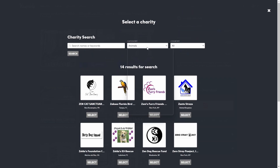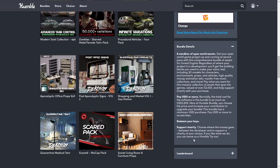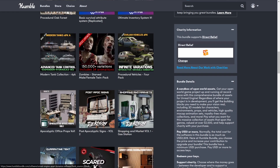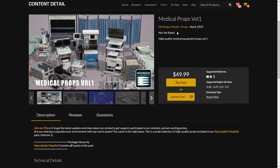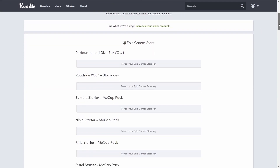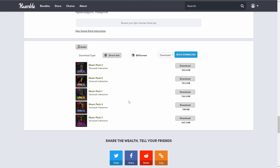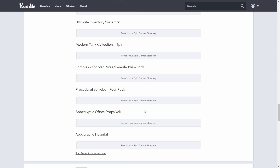When you buy the bundle you get keys for all the assets — minus the music — from the Epic Launcher, and they'll appear in your library as if purchased from the marketplace. Some assets have already been on previous Humble Bundles, so I have some duplicate keys I don't need that I'll give away. Details of the giveaway are at the end of the video. For the medical props and office props from Machine Gun Studios, they're already included in the Apocalyptic Hospital which is in this bundle, so those two are extra duplicates I'll also give away.